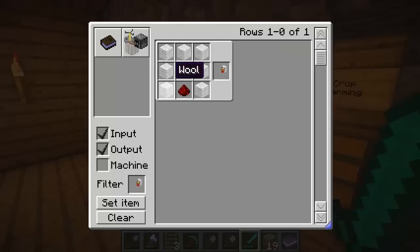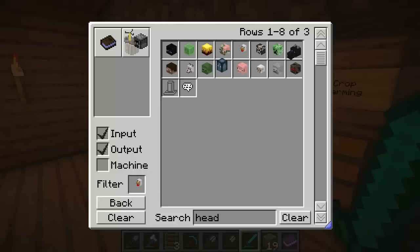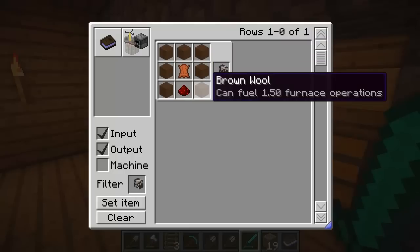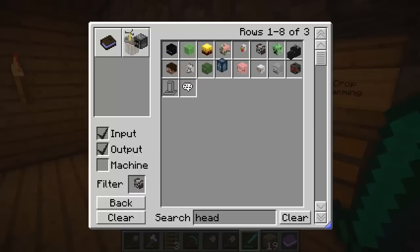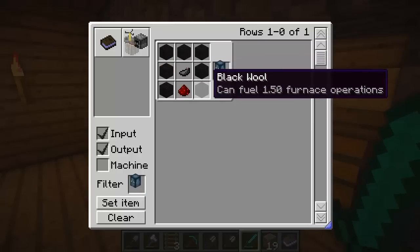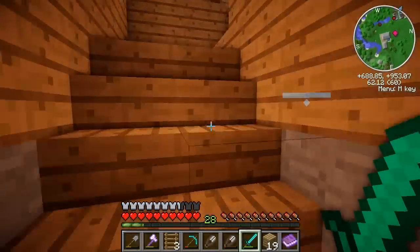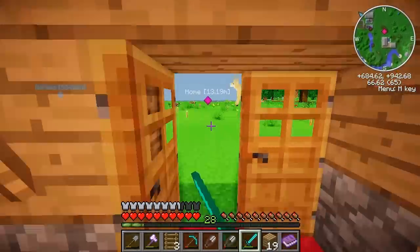So we need an egg — that's easy. A white wolf — that's easy to get. A cow. Oh, we need brown wool. How the heck do you make brown wool? Can you dye a sheep with cocoa beans, or am I just being ridiculous? I don't know. And let's also make a squid, so we need black wool for that. So we need some black dye — we need an ink sack anyway. So let's go.